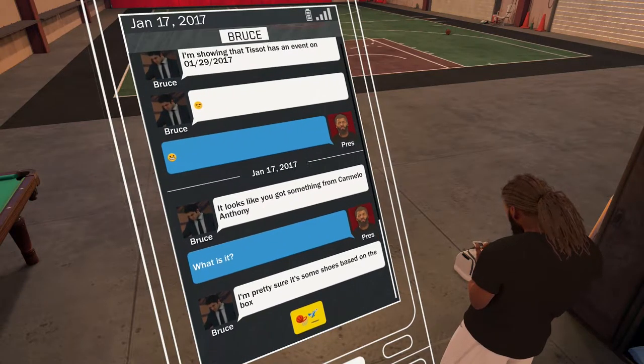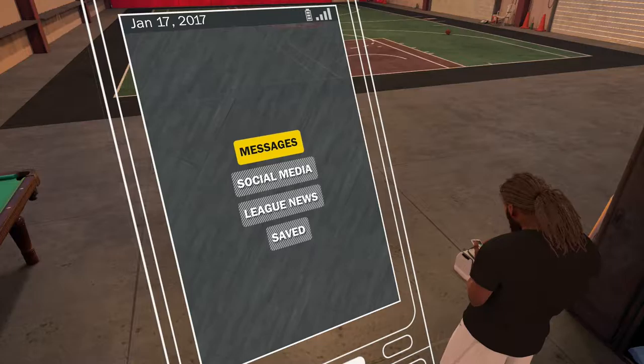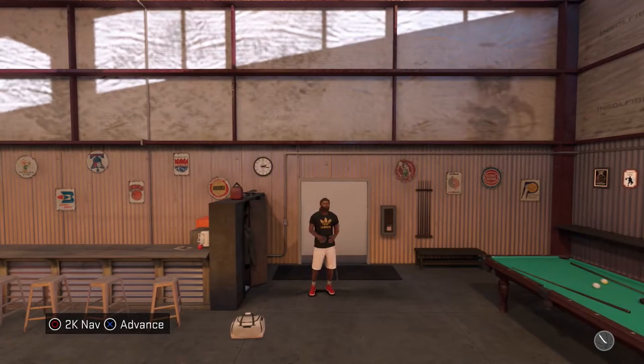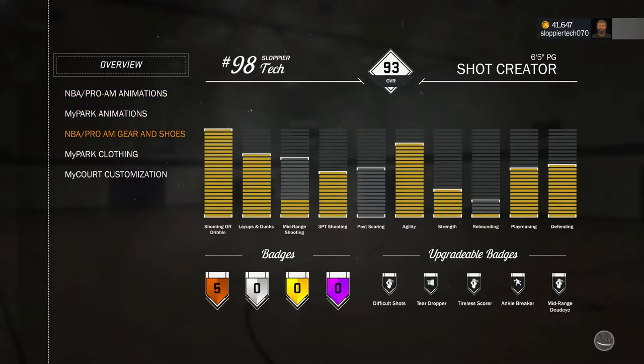After I hung out with him, I got a text from Bruce saying I got some shoes in my player collection — sweet. All the other shoes I got, like the free Adidas, I got those because I signed up with them, but these shoes are actually for my player, so now I can get rid of those basic shoes.